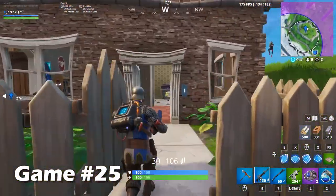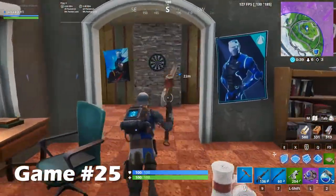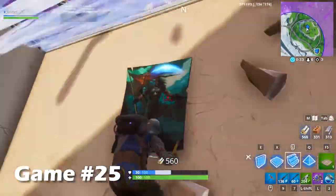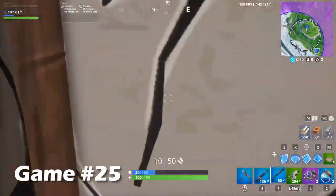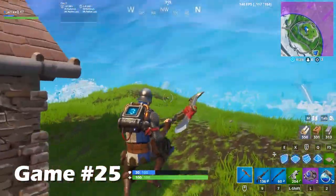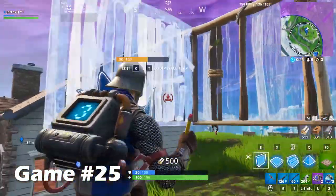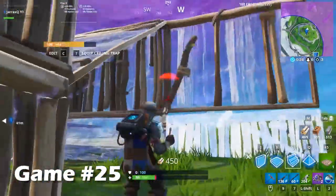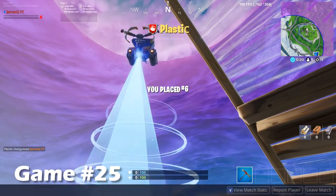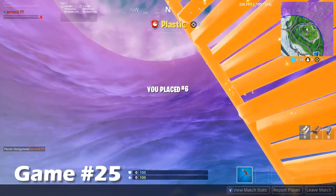I made it out of Pandora and was heading into the end zone, so I was trying to be a little bit sneaky. However, this guy had other ideas — he was also equipped with a proximity launcher, so things weren't looking that good. Also in my defense, they just patched turbo building and changed it from 0.5 to 0.15 seconds, which may have had an impact on these games. Either way, there's plenty of room for improvement.